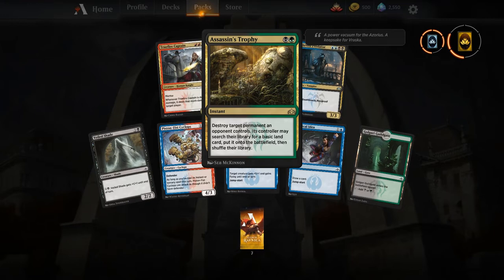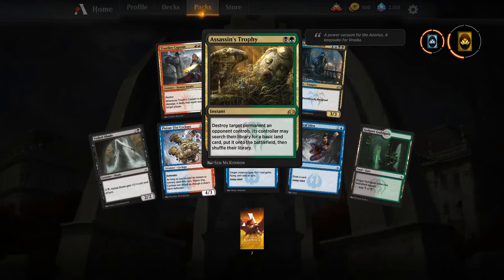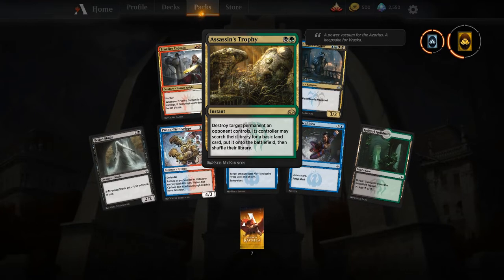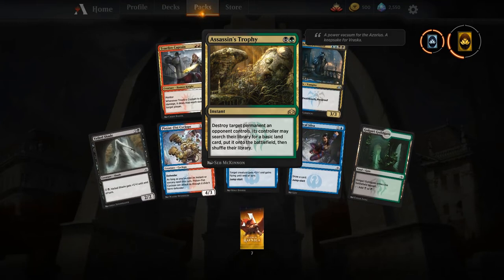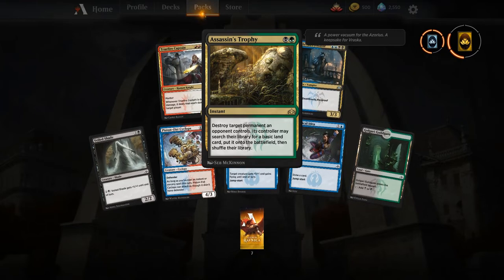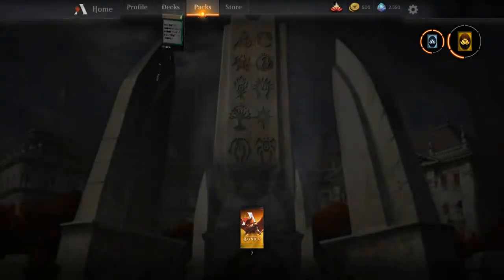And there we go — the card everybody is talking about: Assassin's Trophy. I think this card is good and solid. The earlier you play it the worse it's going to be, but in the late game a catch-all removal is very good, especially in best-of-one queues. If you're playing best of one you should just run four Assassin's Trophies — it's very flexible and should never really be dead in your hand. We got an Assassin's Trophy!